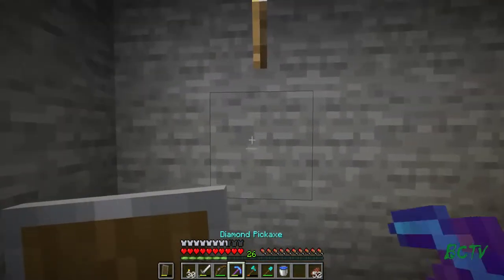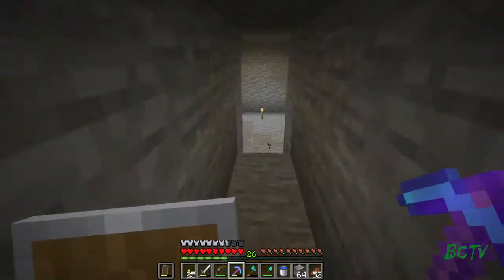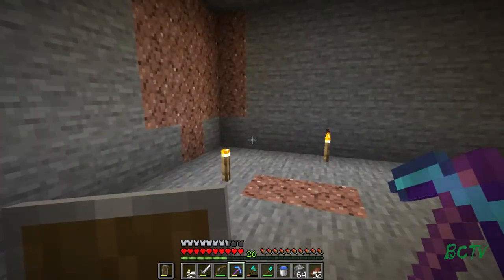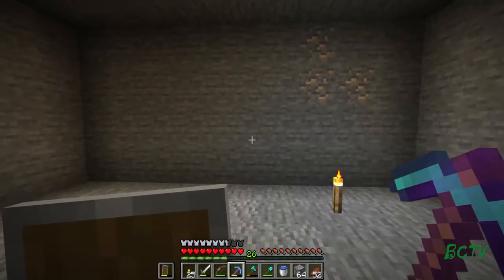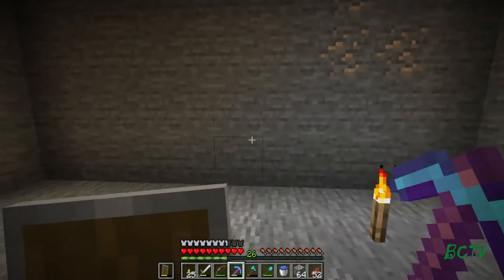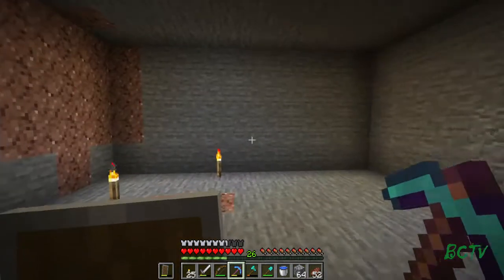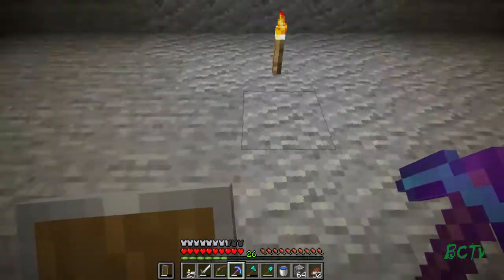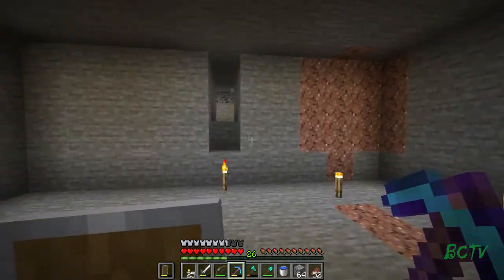So right over here past my entrance to the nether, I'm going to make a secret entrance. This room will be like the foyer. Maybe I'll have one wing of automatic chicken cookers and cow farms - all the farms involving animals. Another wing going this way with village breeders or regular farms, and maybe water elevators going down to take me to different levels so I can do a bunch of different stuff.